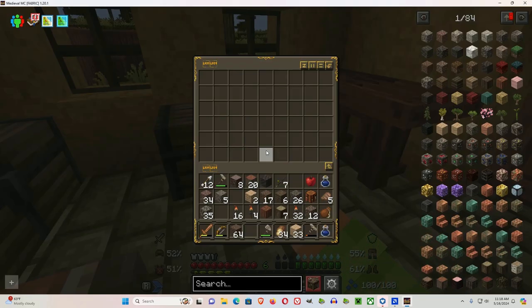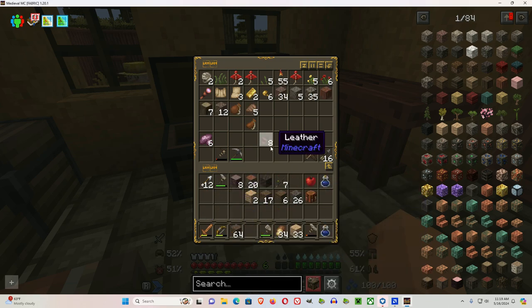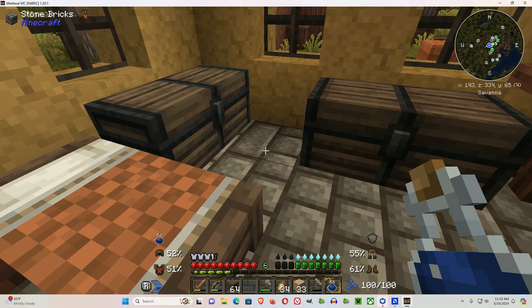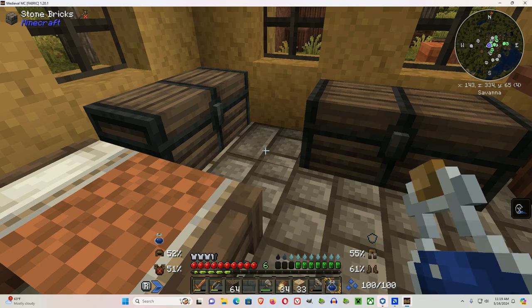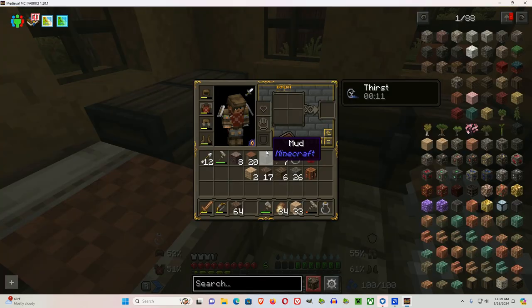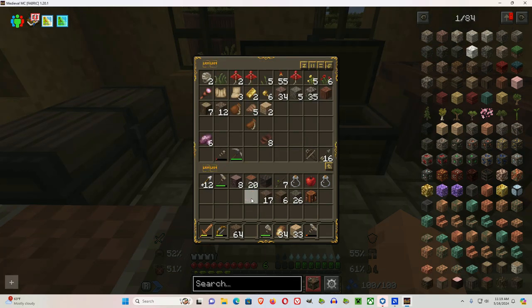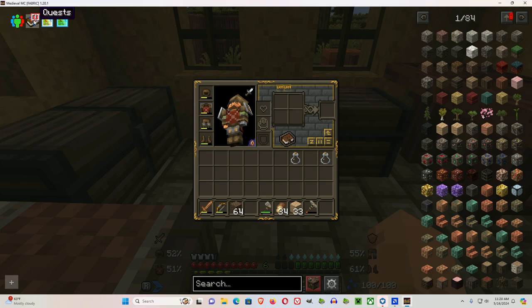Do not eat the bread until the tutorial is finished. By the way, the leather flask and the bottles of water all satisfy your thirst. If you right-click on the water bottle, you can go to water to fill the glass bottle. If you hit Shift and left-click, it puts stuff into the chest. I'm going to leave the water bottles here.